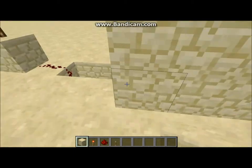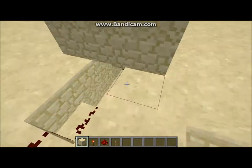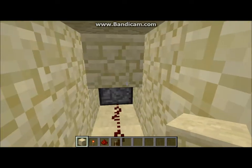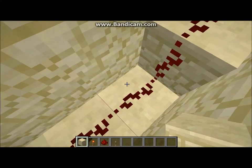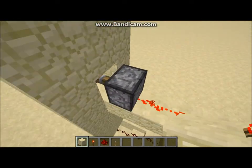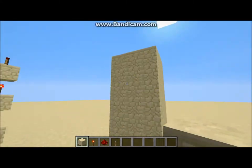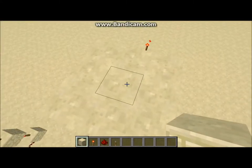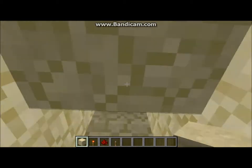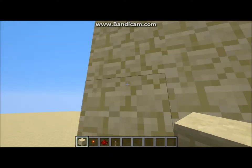So here you can see how it works. First of all, whenever you step on this pressure plate, it's connected to this redstone that turns this piston on, which is pretty simple. But it's also connected to this transmission tower that, in return, inverts the signal and turns this piston off. Here you can see I have some lava. So when you step on this, the piston opens and the lava comes out.